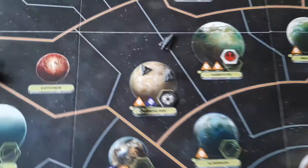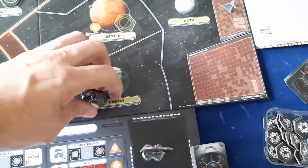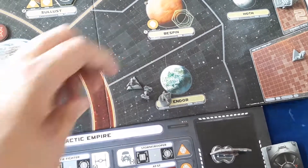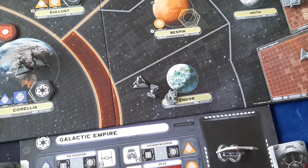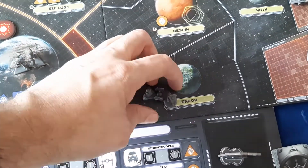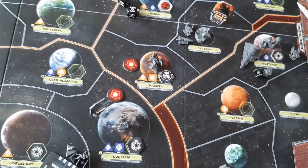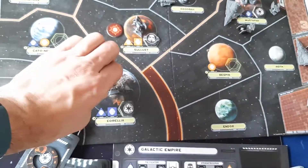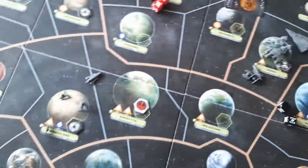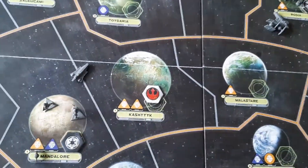The final part of the refresh phase is to deploy. Anything on space one of the build queue gets deployed this round, and everything else moves down one space. The most important thing to remember about deploying is you can never deploy more than two units to a system. Imperial units can go anywhere they have loyalty or subjugation. Similarly, Rebel units can go to any of their loyal planets. That is how you build and deploy your units.